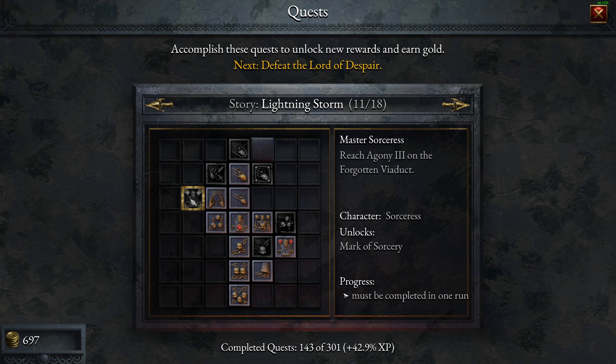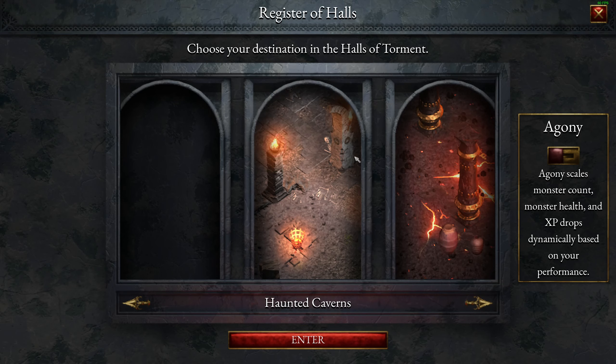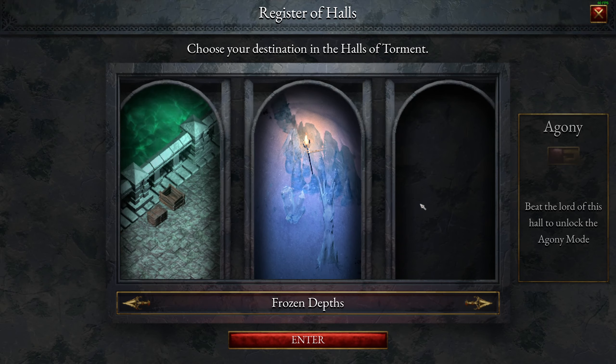Plug 90 attacks in a run. Leads Agony 3 on the forgotten viaduct. Oh, it's Mark of Sorcery. Plug 90 stacks on electrify. It looks like we need to go lightning builds and then see if we can get the forgotten viaduct running. I can actually access that.